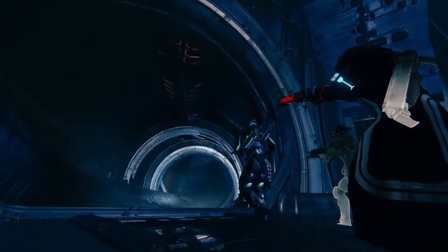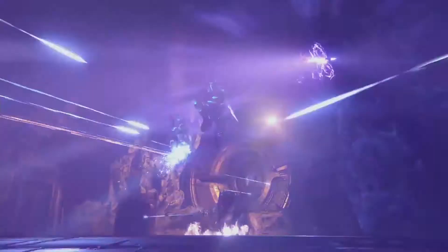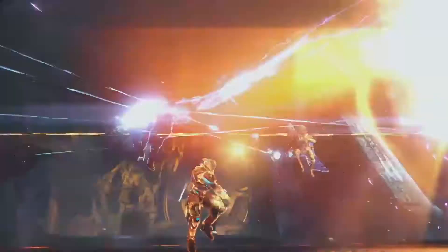With the Blighted Chalice Strike, Variks has sensed a new Taken power rising to take the throne, and he wants you to chase this power and ultimately capture Malak to imprison him in the Prison of Elders.